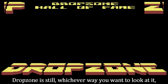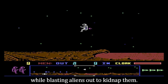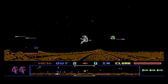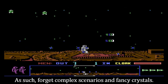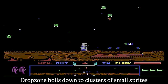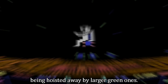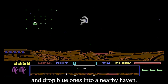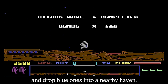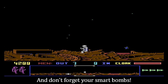Drop Zone is, whichever way you want to look at it, a Defender clone which sees you saving scientists while blasting aliens out to kidnap them. As such, forget complex scenarios and fancy crystals. Drop Zone boils down to clusters of small sprites being hoisted away by larger green ones. As a jetpack spaceman, blast the green guys and drop blue ones into a nearby haven. Repeat until your three lives are gone and don't forget your smart bombs.